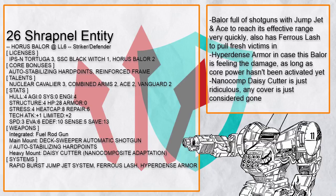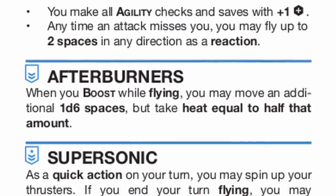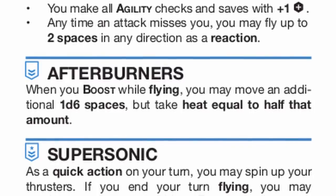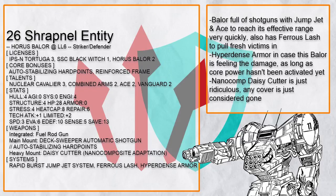This is Shrapnel Entity, a DSAS and nano comp daisy cutter-packing Baylor that can jump over obstacles with ACE 2 for way more mobility than a normal Baylor could — 1d6 additional space along with 3 speed is very impressive for a slow mech. And when it needs to tank a lot of damage, hyper-dense armor will do just fine, as long as you haven't activated core power yet.